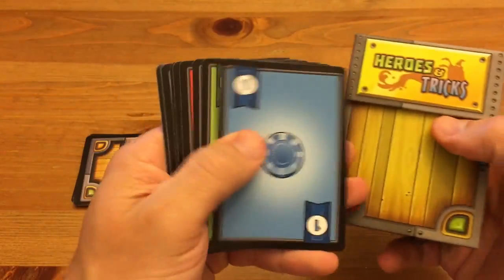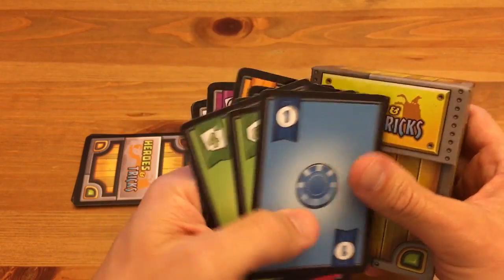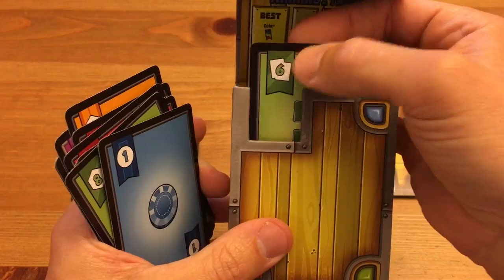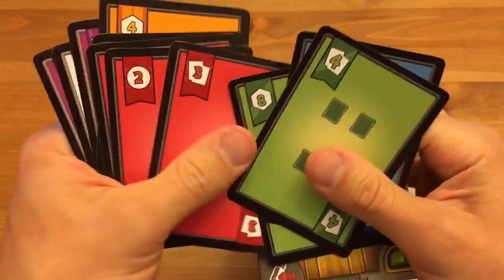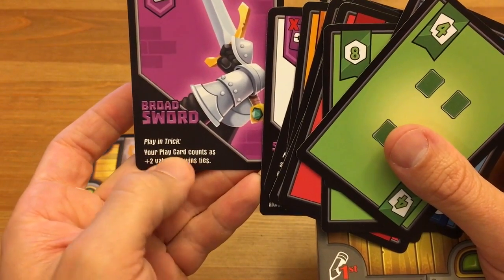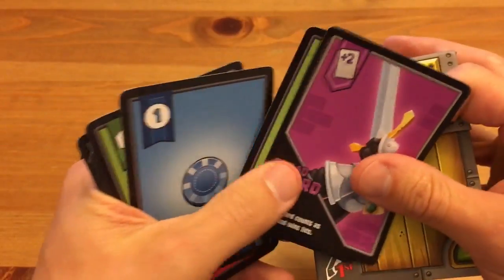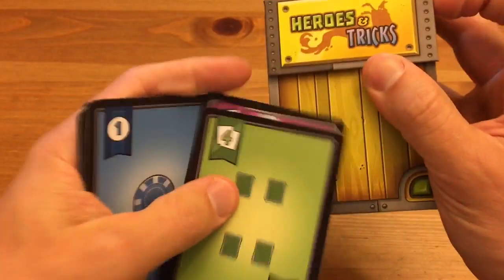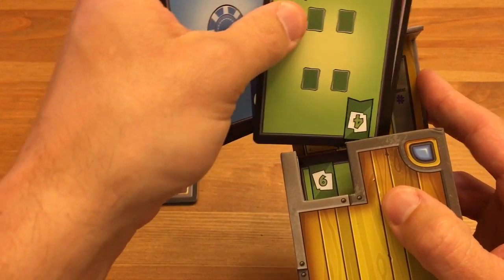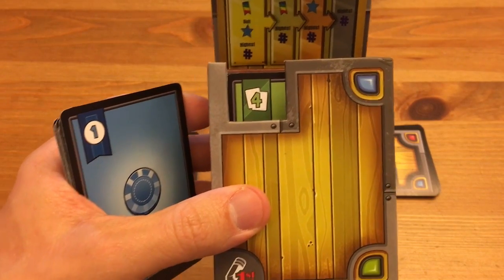The next player looks at their cards — a green four and a red three. They don't know what the hero is, but they see green six was played. They look at their gear — for example, the Broad Sword: 'play in trick, your play card counts as plus two value and wins ties.' This is where deduction comes in. Playing the gear behind the card to make it a six, and winning ties, they know they've beaten the card in front of them. A lot of this game is thinking through which heroes have been played, which haven't, and how they work together.